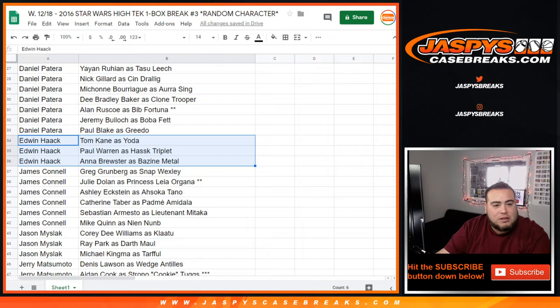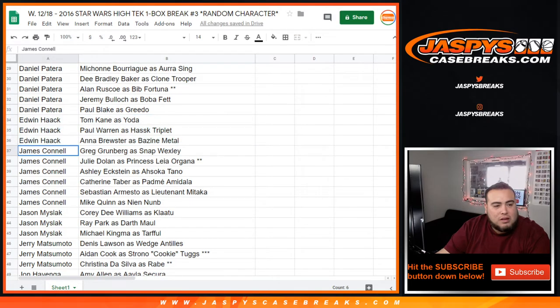Edwin got Tom Kane as Yoda. James, you got Padme Amidala and Julian Dolan as Princess Leia Organa — so that must be like a Star Wars alternate character. So if it's not Carrie Fisher's autograph, it's gonna be hers.